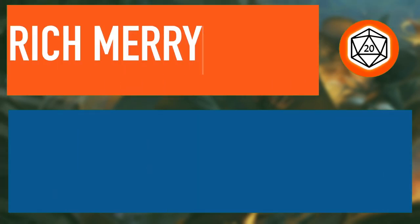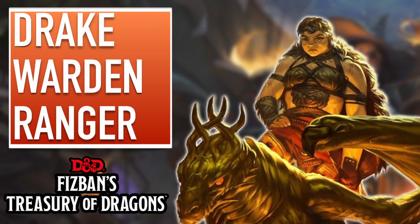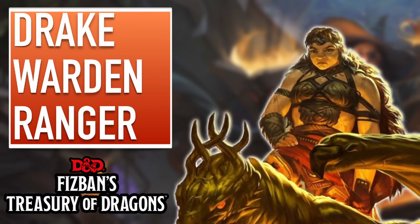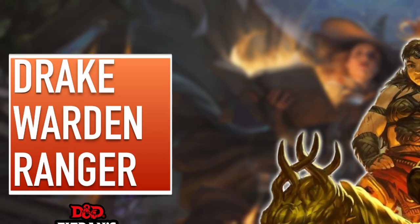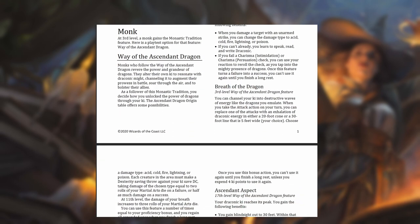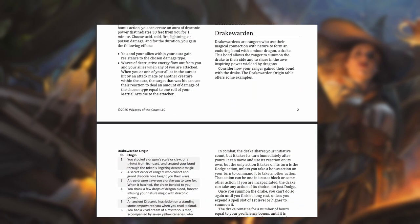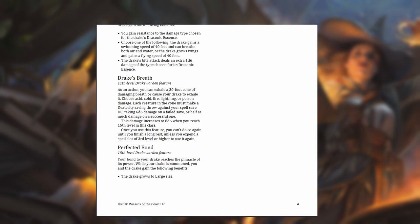Hi, my name's Rich, and today I want to talk about the Drake Warden, which is an Unearthed Arcana subclass for the Ranger in 5th edition Dungeons & Dragons. The reason I'm bringing this up now is because a couple of days ago, Fizban's Treasury of Dragons was announced, and it's a dead cert that the Monk and the Ranger Unearthed Arcana for Dragons is going to be included in the book. We don't know if there's going to be any modifications at the moment, but when the book's released, I'll leave a pinned comment and inform you guys what the changes are. But without further ado, let's get started.